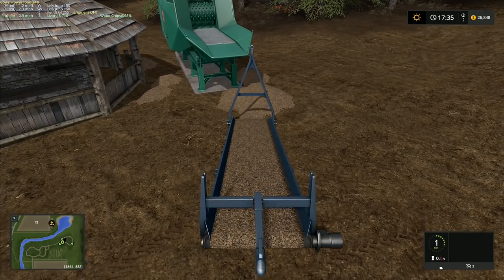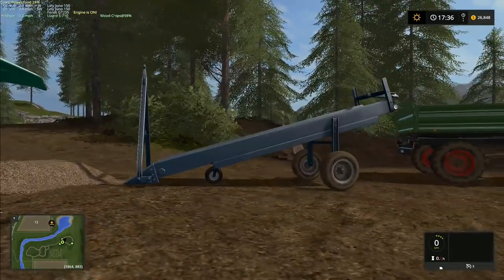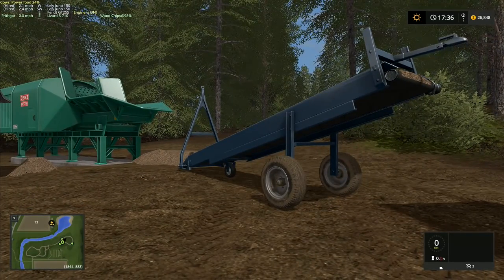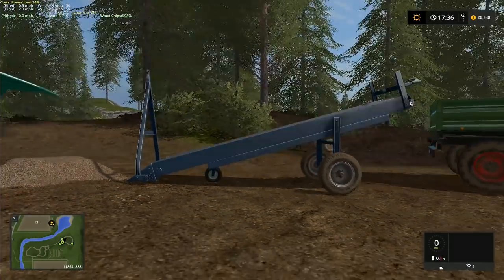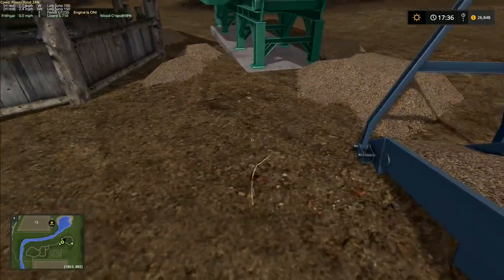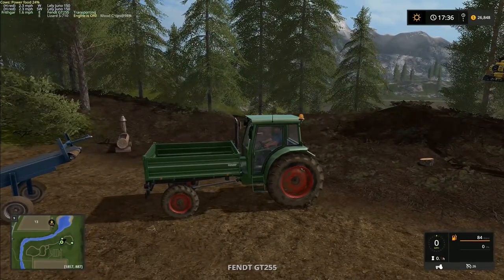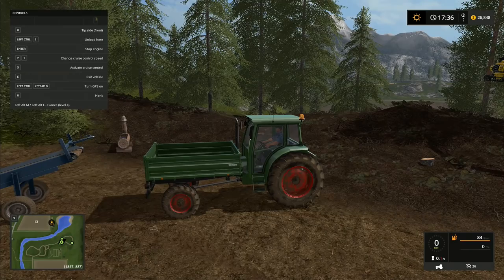If you put the tip anywhere function on when you do something like this it will immediately start pouring them over the back. So I want to put that one right there because it'll pick up quite a way in front of you and to the sides but it won't pick up behind you, which is always a nuisance. I can't raise that one up any higher - this is our only problem. I don't think the tractor is going to fit underneath.